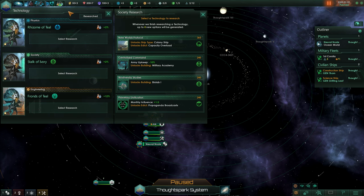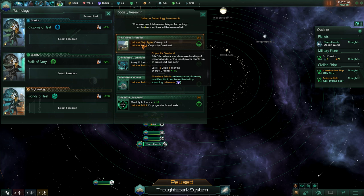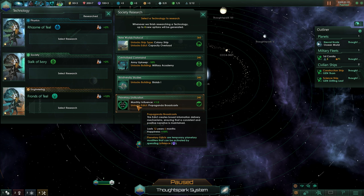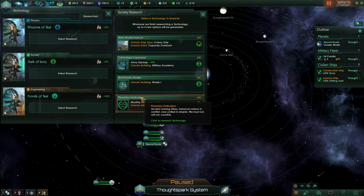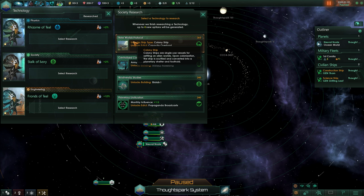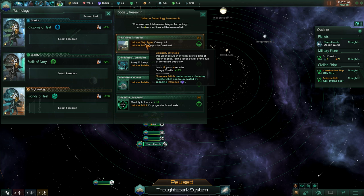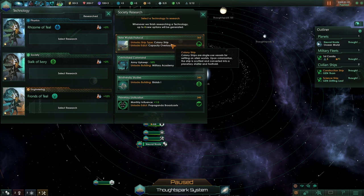After you've checked the recruiting panel for geniuses, you have to make some tech choices. The most important tech choice in the Asimov patch — this will go away in the next Heinlein patch — is to just take the New Worlds Protocol. It is very important to get this. It may not spawn in the next instance. You get a number of techs at the start, but the first set is hard-coded so the New Worlds Protocol is always in it. If you don't take it then, you won't be able to colonize anything. So always take this.